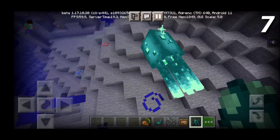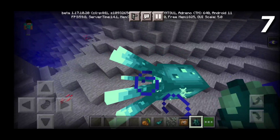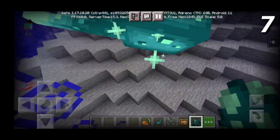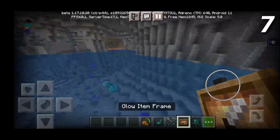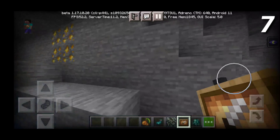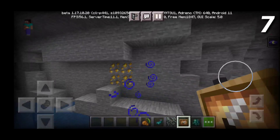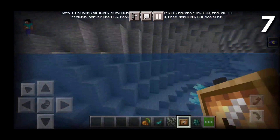I genuinely wanted this mob to be in it before the whole Dream stuff happened. I said in one of my videos that I wanted the glow squid to win and it won, so let's go. This squid is cool. I didn't realize this, but the glow squid has particles as well. And because of the glow squid, we do get some other cool stuff. The glow squid isn't completely useless, trust me. I definitely felt like the ice oliger should have won, but hey, we got the glow squid.